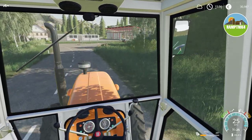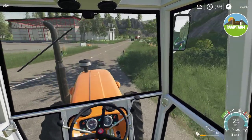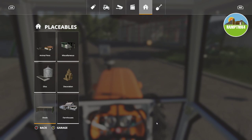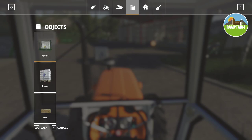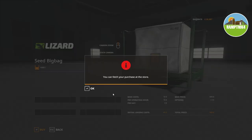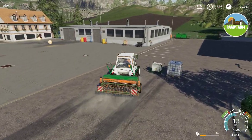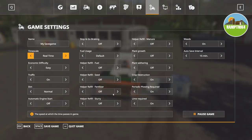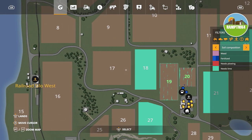We've got some fertilizer here. We've got no pallets of seed so we'll get another pallet of seed, maybe two. Should be cheap enough. Let's quickly have a gander — big bags, seed bag, buy one. We are in the process of thinking about getting enough money to buy another tractor and then buy another seeder, so we're keeping an eye on the prices of crops.